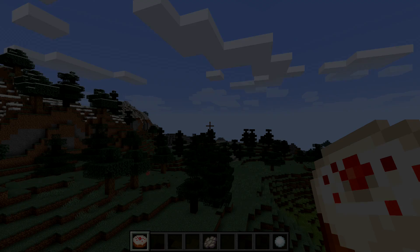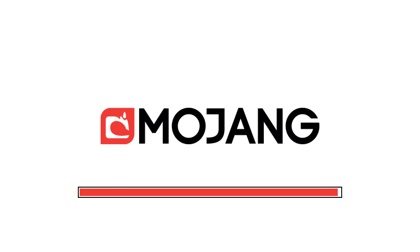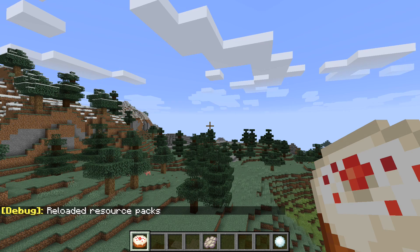A final visual fix: if you hit F3 and T to reload all of your resource packs, the user interface will now show you a loading bar instead of the game hanging until the whole thing is done. Let's go through some sound changes.